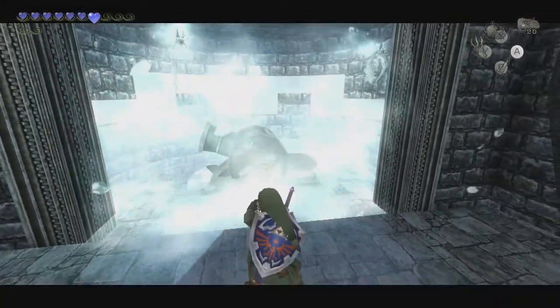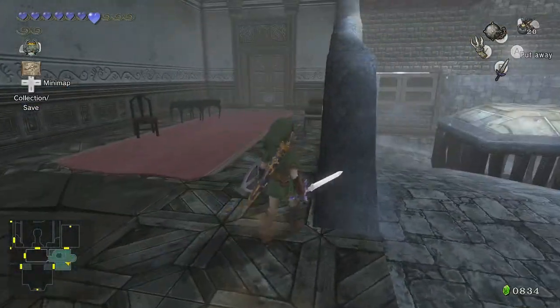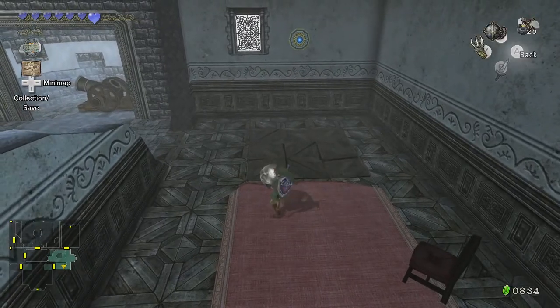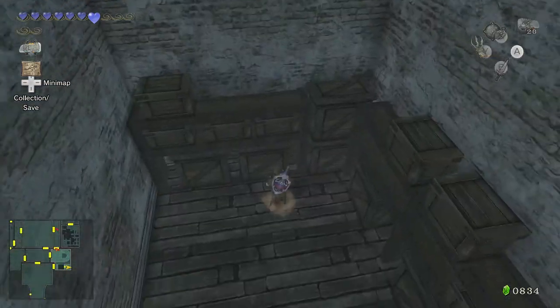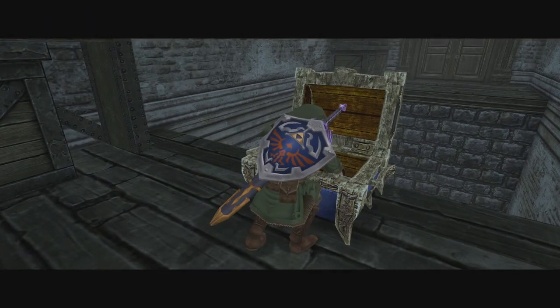Should be a couple enemies in here. Yep. And they're just ice keese, so I can just slash them with my sword. All right. This is a weird looking floor — let's see if we can break it. There we are. Let's hop down. And we're on the other side of this room here.